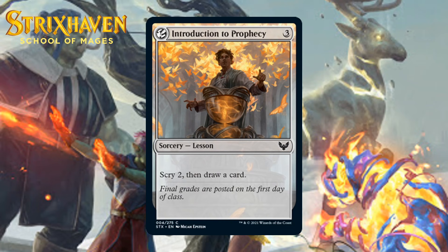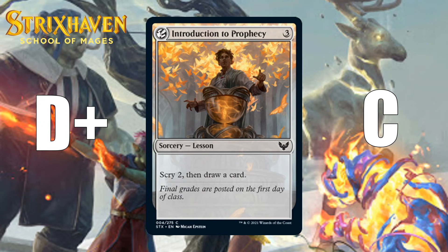Next up, it's Introduction to Prophecy, which costs three generic mana for a common sorcery lesson. Scry 2, then draw a card. This is a lesson card you will basically always want to leave in your sideboard — putting it in your deck as a real card isn't very appealing, it's clunky and doesn't do enough for three mana — but it does trigger Magecraft and replace itself, so it has some value. I'd say this is a D-plus if you have to play it in your main deck, and a C as a card to get out of your sideboard.